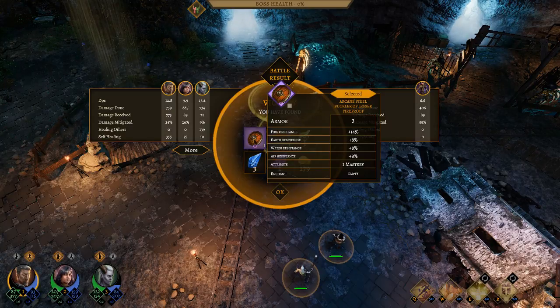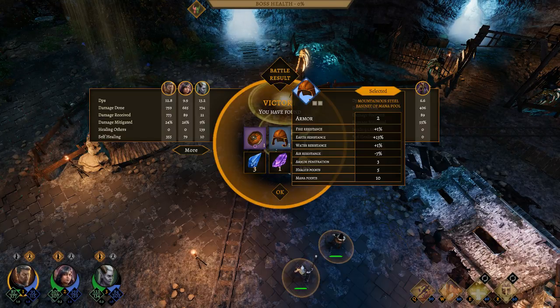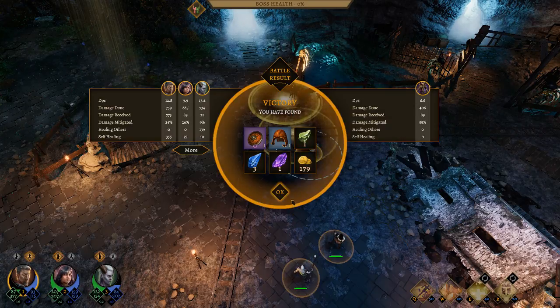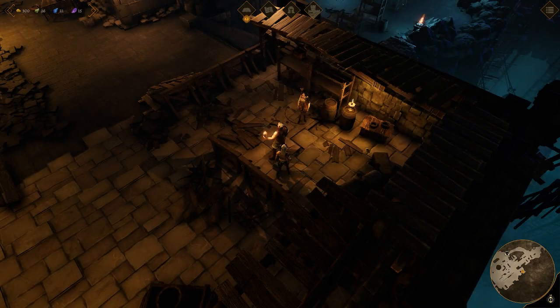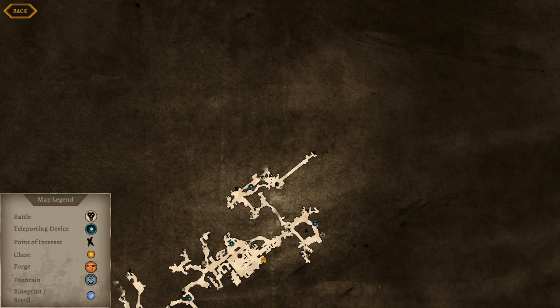We got an Arcane Steel Buckler of Lesser Fireproof — that's got fire resistance as well as other things, and it can be enchanted. And a Mountainous Steel Bassinet of Mana Pool — lots of extra mana, health, armor penetration, et cetera. And a ton of money. Nice.